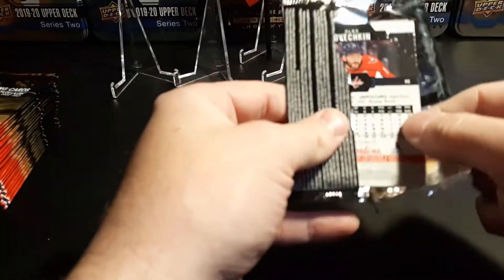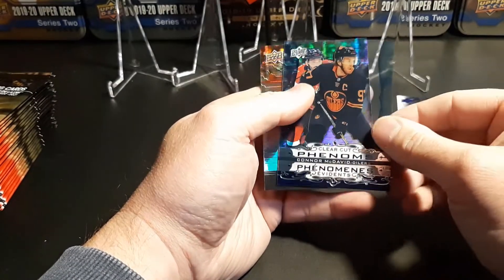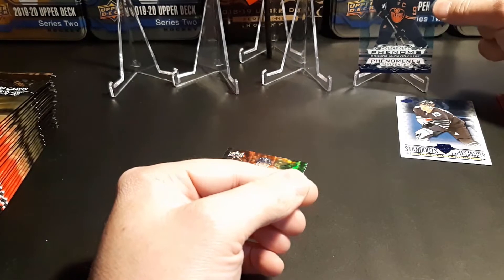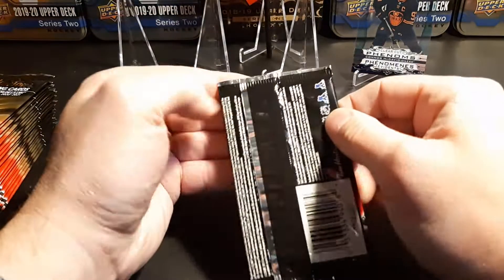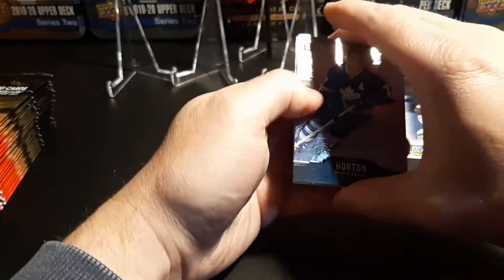I just finished watching Top Corner Breaks — they opened up 101 packs. We got Kyle MacKay and our first clear-cut phenomenon of Connor McDavid, so that's our first big hit. Let's put him up on the stand — that's a pretty good start three packs in. I didn't see any redemption cards pulled yet this morning either, though I haven't watched all the videos that are up.